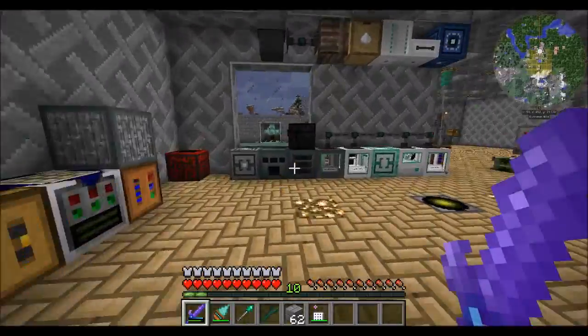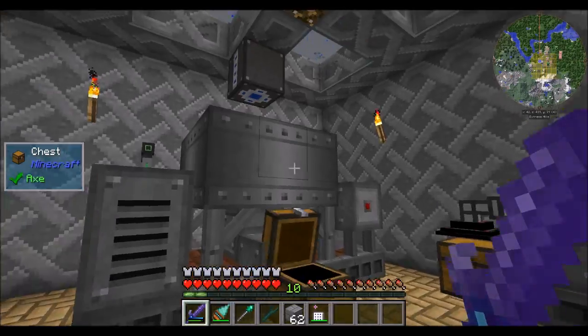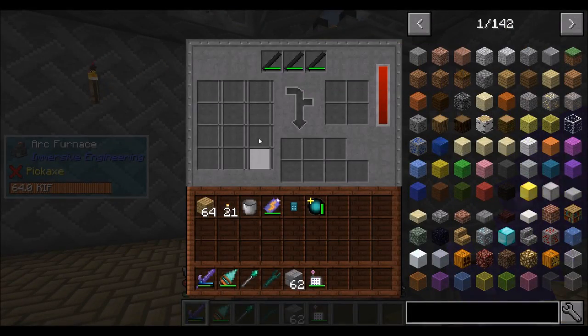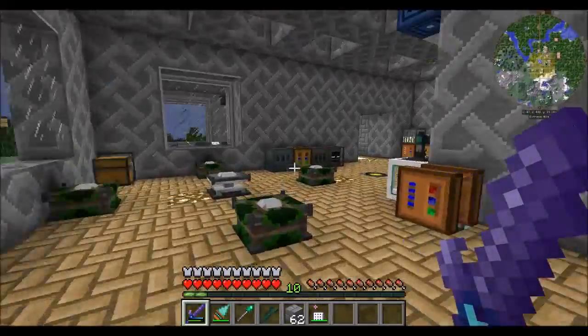So last episode we did some cool things over here, right? Cooked up a bunch of coke dust in our nice new crusher. We got an industrial squeezer so we could get graphite electrode rods, and we've got all this stuff and we've got more room in this big room to do more cool stuff.